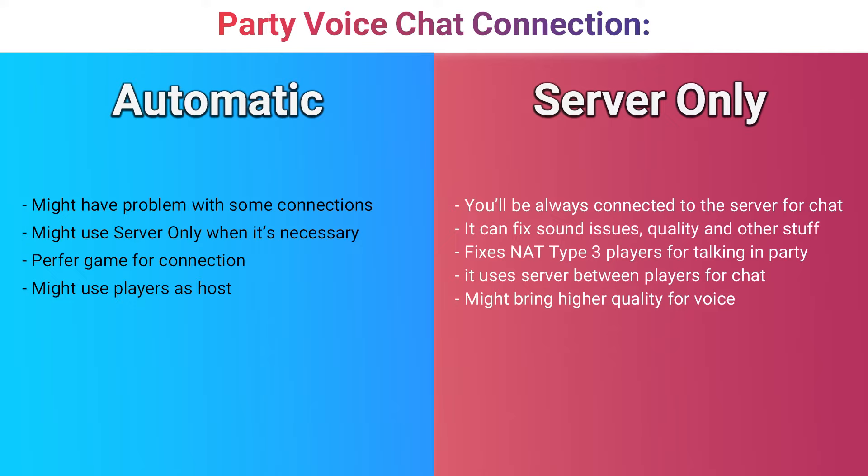It's not going to use any server when you are in Automatic mode. But as you can see, it is Automatic because before, with the NAT Type 3 problem, I did test it — even in Automatic it will change to Server Only automatically when necessary. But whenever you have any problem talking to your friends in party, it's better to change it to Server Only so you can fix the problem.